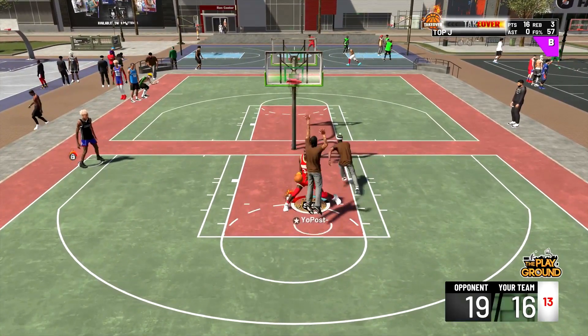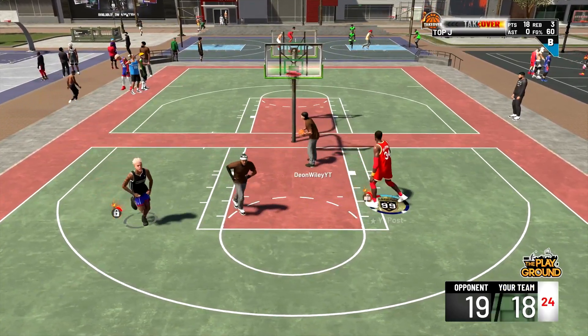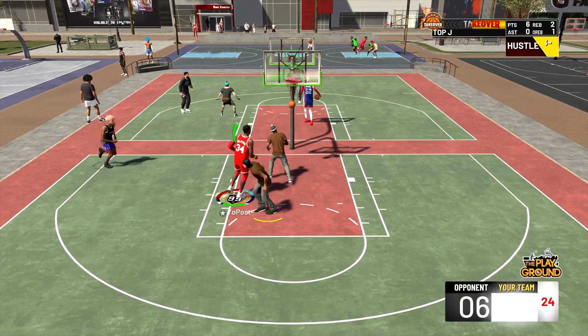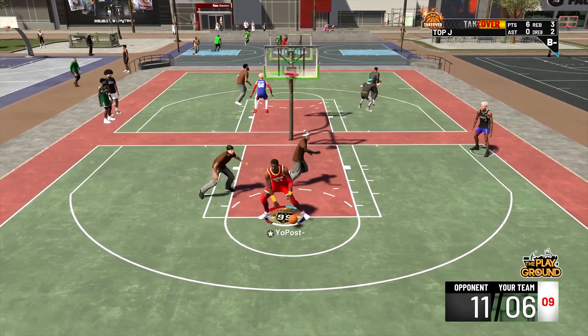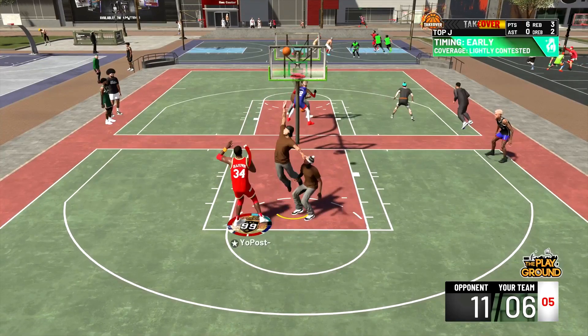Elijahwon off the double team. Akeem Elijahwon has been unstoppable. Elijahwon with the fake — thanks for Elijahwon. Elijahwon jump hook. He's fouled and rolls across the iron. He's got so many moves that the Bulls can't catch up with the double team.